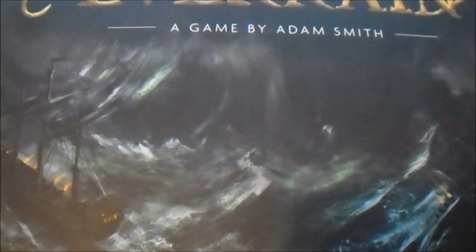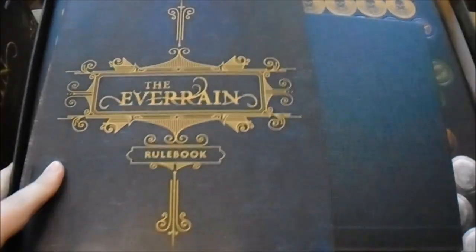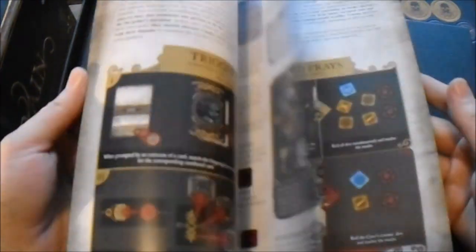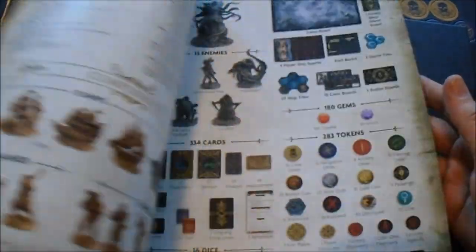I didn't really know how much I was going to be getting with this - I'd kind of forgotten. By the time it arrived, I'd forgotten what I'd pledged for. So I've taken all the plastic off just so it can go a bit faster. It's got this rulebook here - let's try a quick look through it. It's going to take a while to get my head around all this. It looks like it's an interesting game.